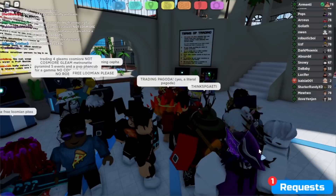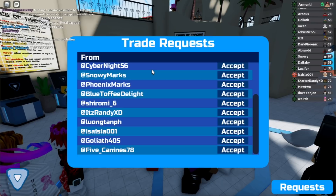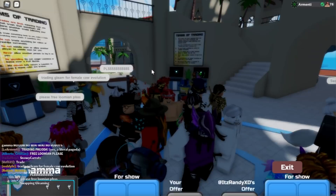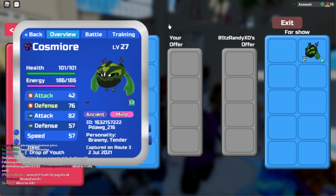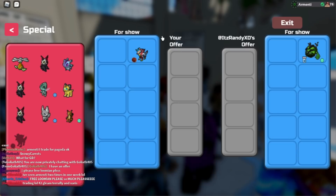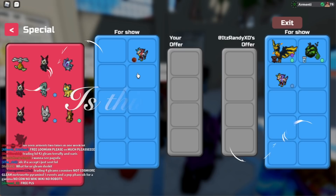I've said it again - trading pagoda - and now let's accept the deal from It's Randy. Let's see what Randy has to offer for this pagoda. I still can't believe we're actually getting deals on a literal pagoda. It's not every single day that someone is trying to trade a pagoda. For those who don't know, you can actually have the pagoda on April Fool's - if you have any casino at April Fool's, all your casino turns into pagoda. It seems Randy is offering a Gleam Cosmere and a Gamma Seeker ability Infernix. Now I will be asking you guys, is this worth it?